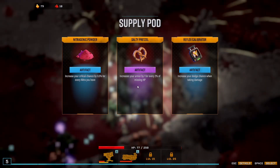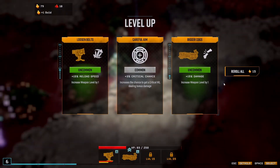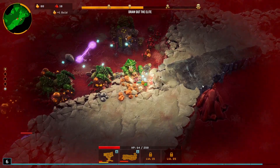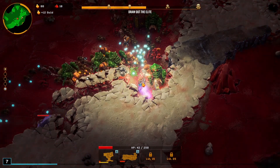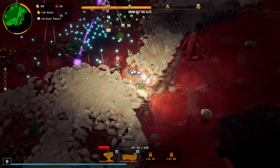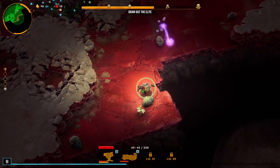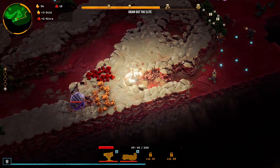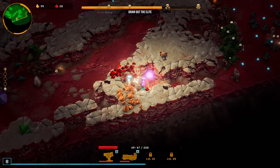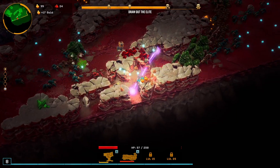Alright, the new upgrade 'Salty Pretzel' increases your armor by one every two percent of HP missing — let's give that a go, because I assume we are going to be missing a lot of HP. We're almost dead now. More damage... probably should have gone for pickup radius. I have to take the damage; we need to get this gun up to level 25. There's some golden nitra here, and then I think that's everything we can mine. We really want to be getting some red sugar before the elite comes out.